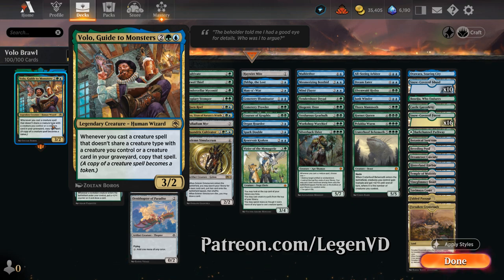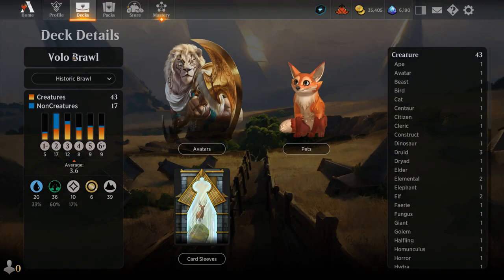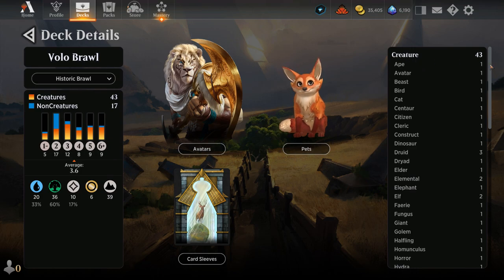Volo is a 4-mana 3/2 that says whenever we cast a creature spell that doesn't share a creature type with a creature we control or a creature card in our graveyard, copy that spell — and a copy of a creature spell becomes a token. So it's very important when building a Volo deck that we diversify our creature types as much as possible, and the best way to illustrate that is by taking a look at the stats.